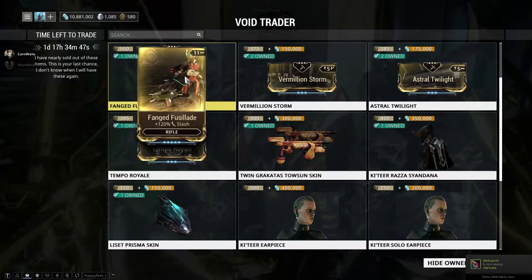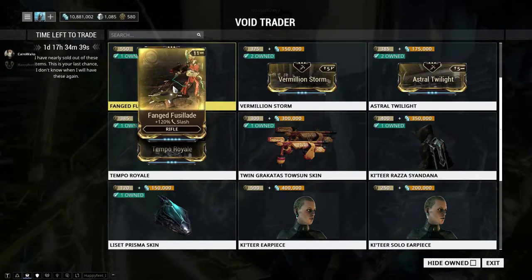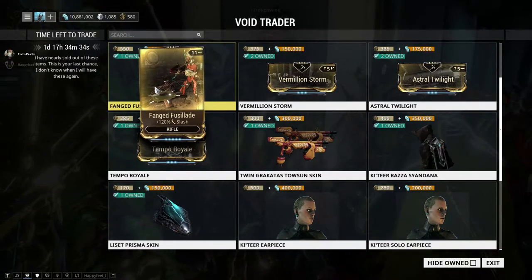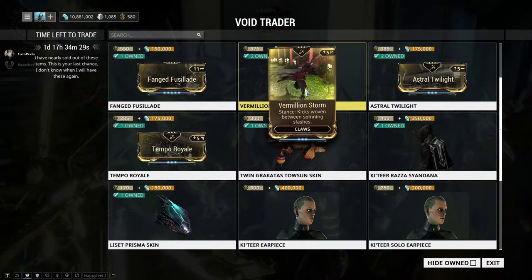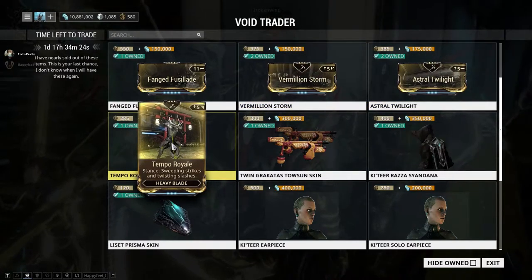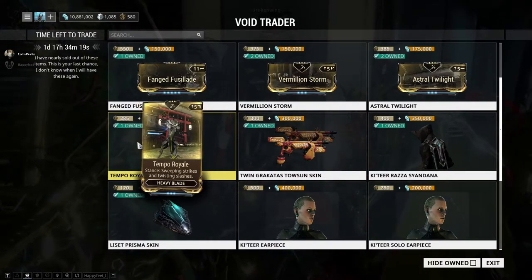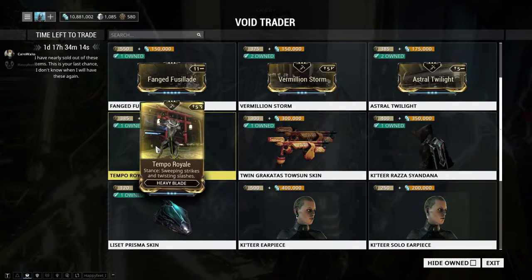Our next round of mods — we have three stance mods. We have Fanged Fusillade, which is a slash mod, and I would say it's imperative to get just because slash is still king until IPS changes are implemented. We have Million Storm which is a claw stance, Astral Twilight which is a glaive stance, and Temple Royale which is a heavy blade stance — probably the fan favorite. It's very powerful and I think the damage multipliers on the stance are very good.